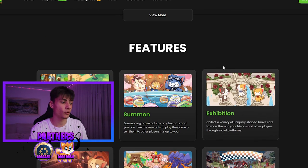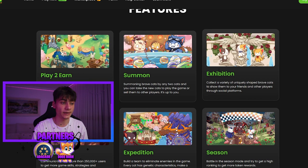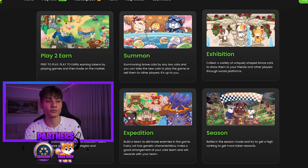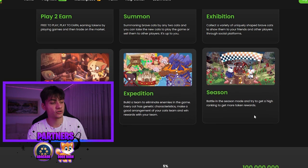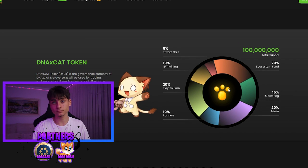Scrolling down to the features - this is a play-to-earn game. Summoning: buy any two cats and you can take the new cats to play the game or sell them to other players. Exhibition: collect a variety of uniquely shaped brave cats to show your friends. Social: communicate with more than 250,000 users to get more game skills and strategies. Expedition: build a team. Seasons of battle: try to get a high ranking to earn more token rewards.